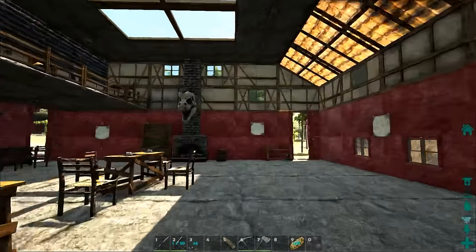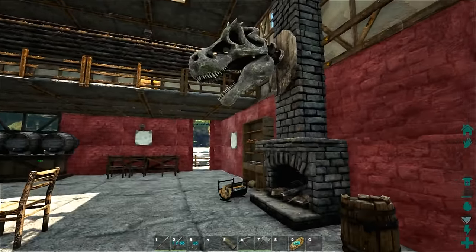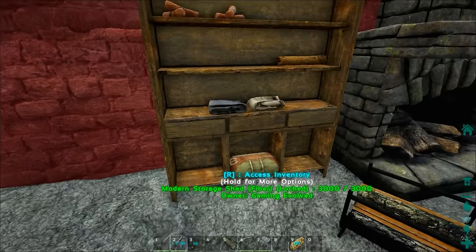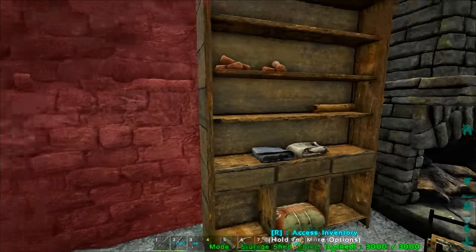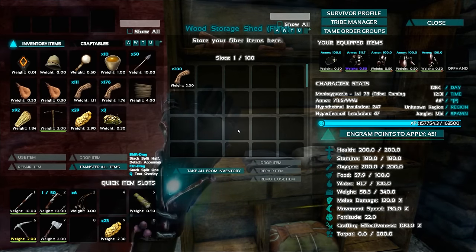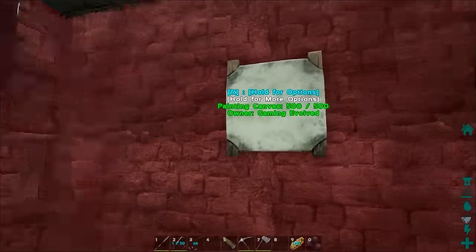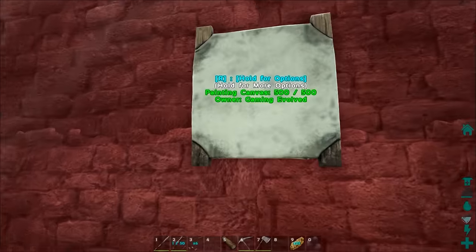Upstairs are rooms for weary travelers — they can duck in and there's a little bed and nightstand for each. You could also just stash stuff in the cupboard and fast travel somewhere. So we've got this nice tavern, a dino T-rex head up there. Check it out — there's the modern storage head with a hundred slots. That's a lot of slots.